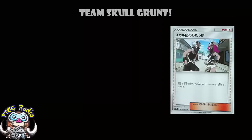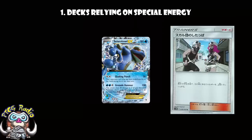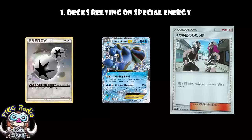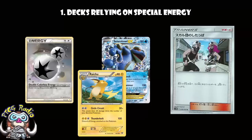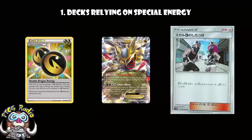Firstly, any deck that relies on Special Energy. Think in expanded — Seismitoad decks that rely on Double Colourless Energy, or even Raichu decks that rely on Double Colourless Energy, Giratina decks that rely on Double Dragon Energy, etc. In any of those decks, being able to get rid of their Special Energy when they're in their hand could be really, really good.